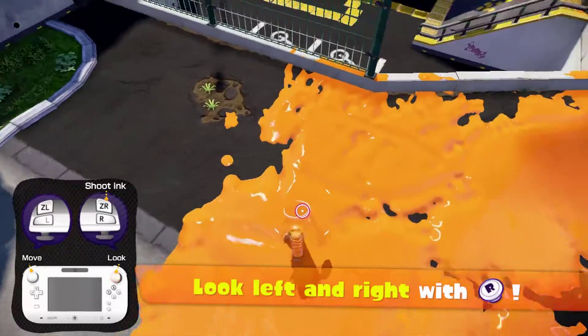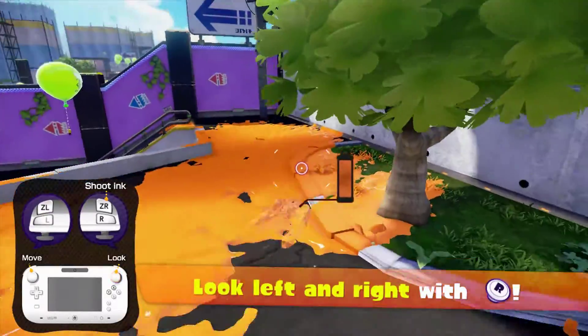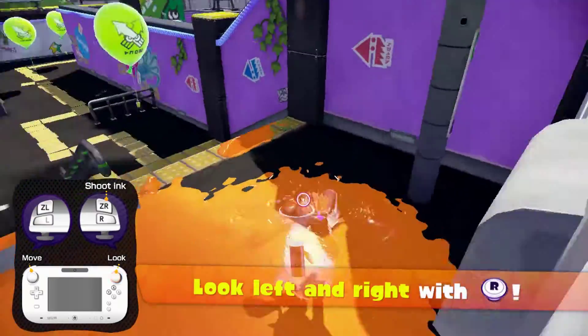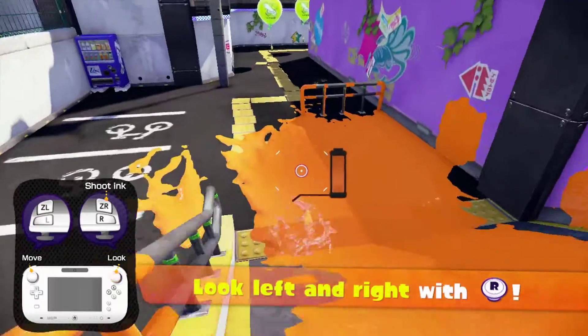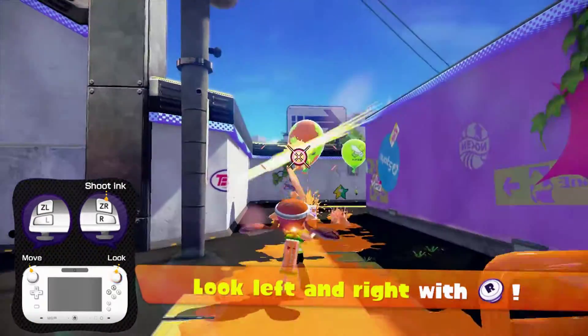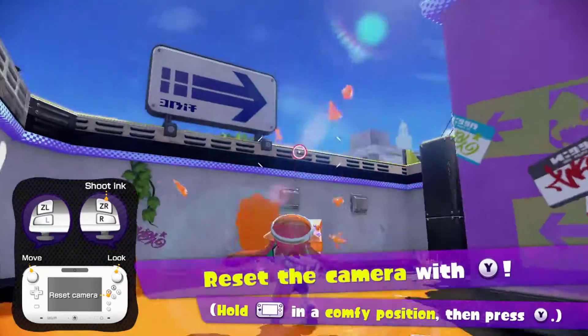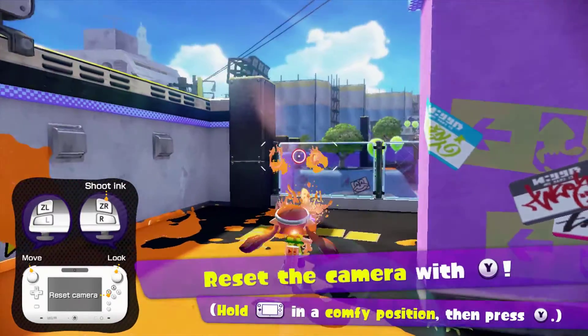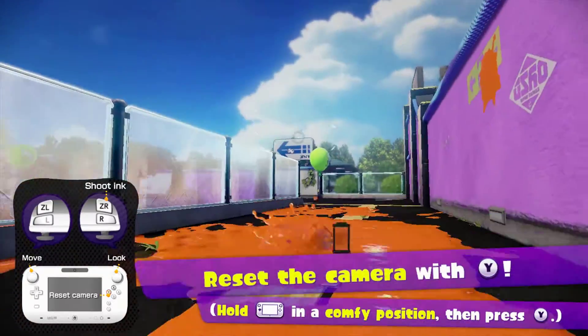The weapon we're using right now, I believe it's called a Splattershot — I could be wrong. Future me, if I'm wrong, please correct that with editing magic — put on screen what the right name is. The tutorial level is pretty boring. Reset the camera with the Y button, which is something I actually forget a lot. I don't really use the Y button much in this game.